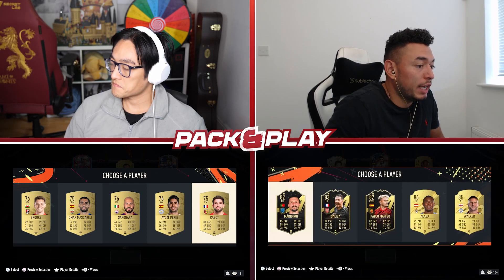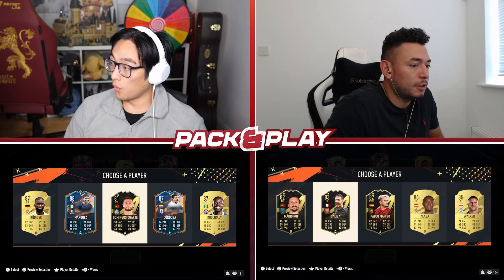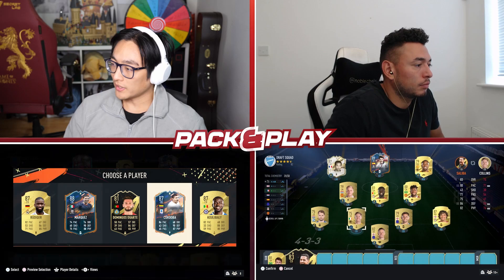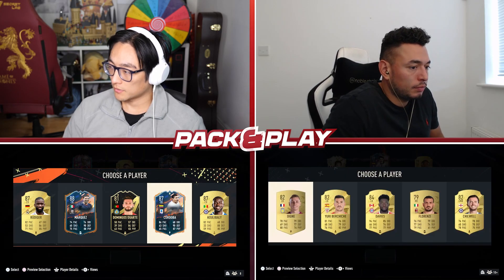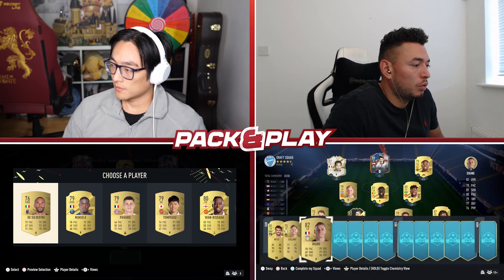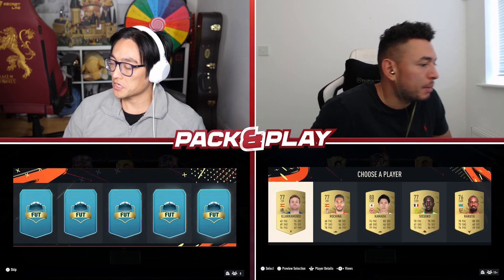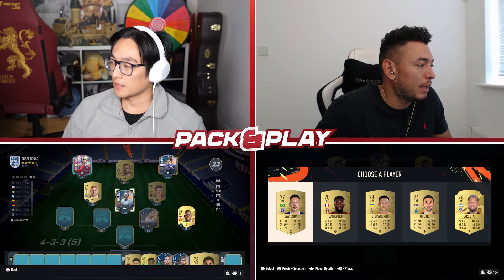I'm looking pretty nice in chemistry, it has to be said. That's Serie A. Do I take Koulibaly or Cordoba? I feel like it's got to be Cordoba. And then here we can take Wambisaka. We're flying. All I need now is a rule breaker just to really tip the balance.